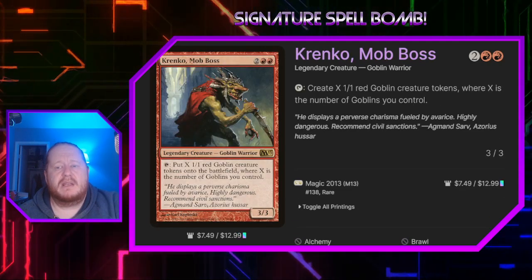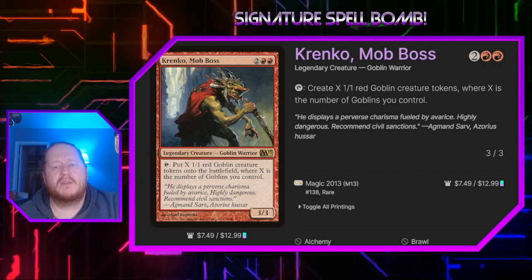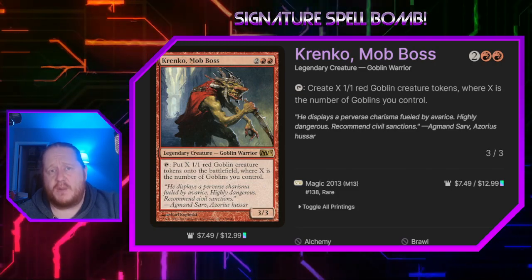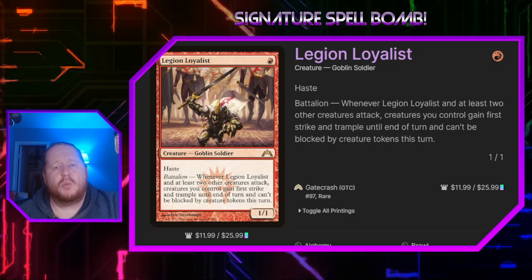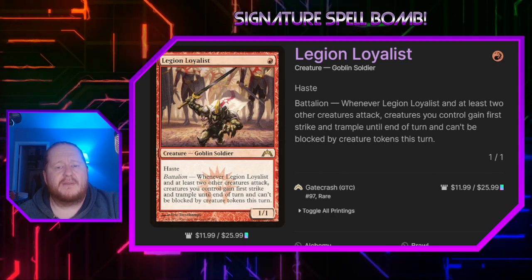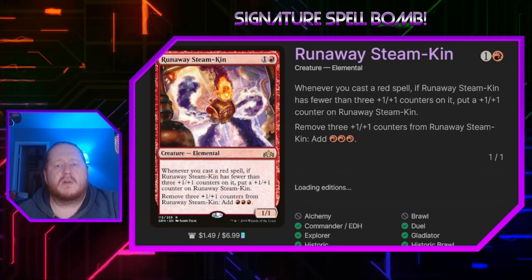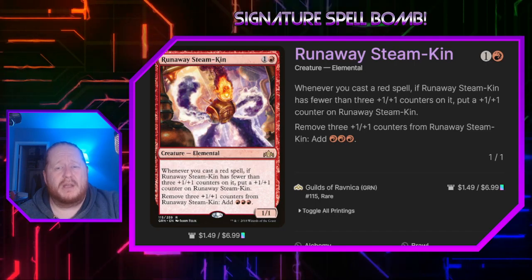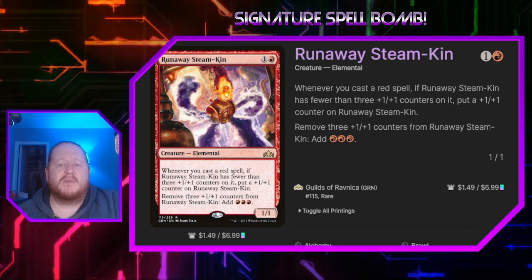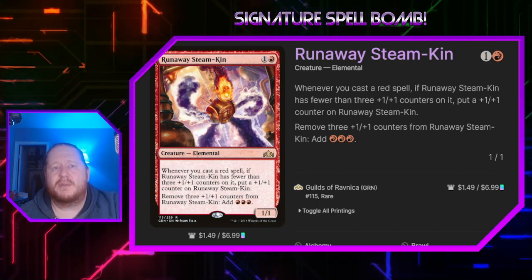Krenko Mob Boss for 2 and 2 red is a 3-3 goblin we can tap to create X 1-1 red goblin creature tokens where X is the number of goblins we control — we are running a sub-theme of goblins in the deck. Legion Loyalist is a 1-1 hasty goblin that says when it attacks with at least 2 other creatures we control, creatures we control gain first strike and trample until end of turn and can't be blocked by creature tokens this turn. Runaway Steam-Kin for 1 and a red is a 1-1; whenever we play a red spell we can put a 1-1 counter on it up to 3 counters, and we can remove 3 counters to refund ourselves 3 red mana — just another little reservoir for a big turn.